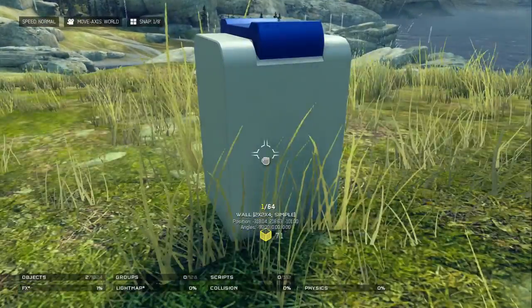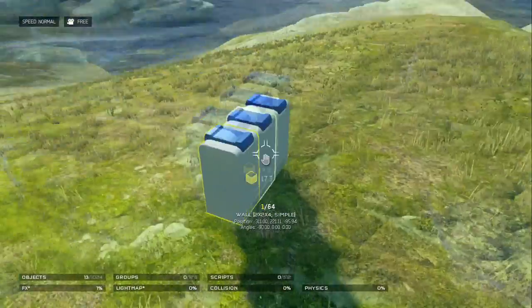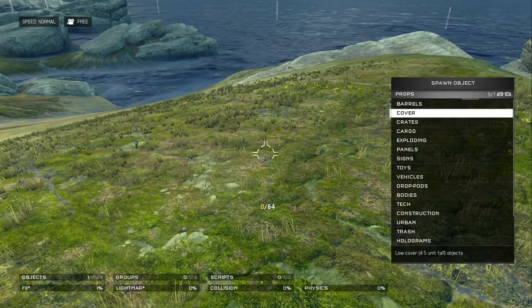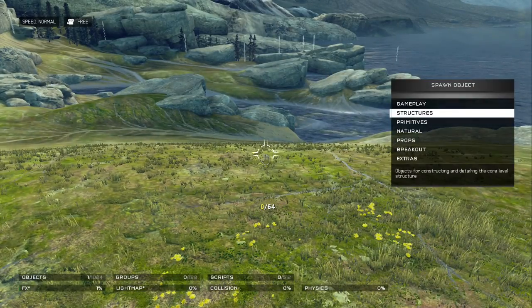If you wanted to duplicate an item, you can press right on the D-pad and it'll start duplicating them. To delete, press left on the D-pad and that'll delete it. And if you wanted to, you can select multiple items and just delete all of them at once.